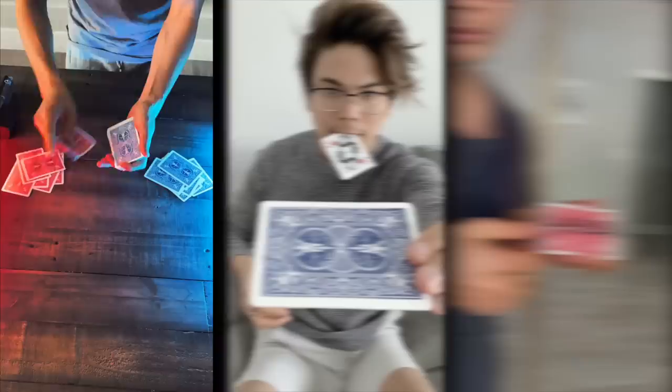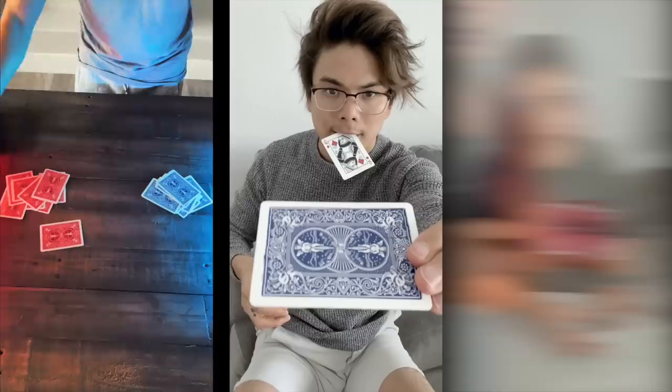As I deal down the blue cards, they stay blue, but when I deal it near the red light, they turn red — blue to red, blue and red. Let's place one in the middle. The moment it goes, it turns red.